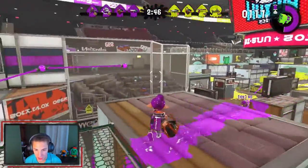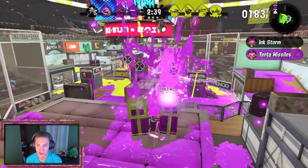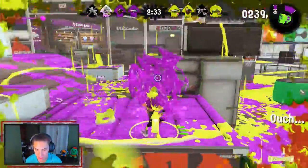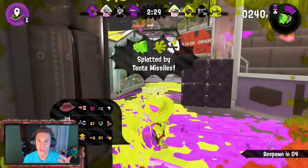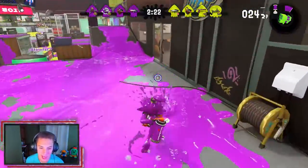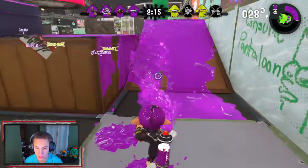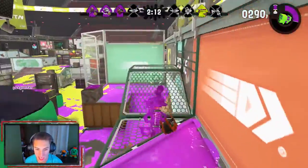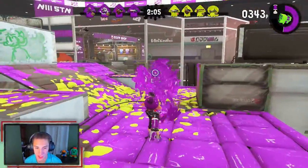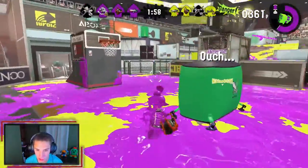Keep rolling up here, gonna start painting all this ink. Look at all this ink they missed — for turf war those missed spots matter. We're gonna send tenta missiles, lock on to three different people and start making our way down. We got this guy showing over here — teammates got him. We got hit by double specials — a rainstorm that slowed us down and did damage, then tenta missiles came down and just nuked us, which was kind of unfair.